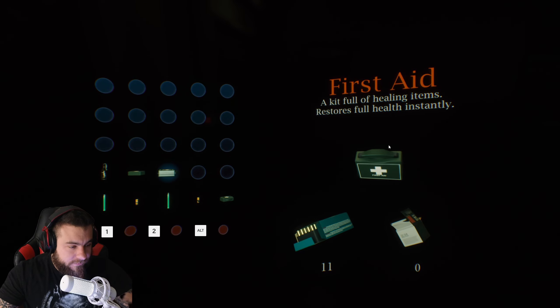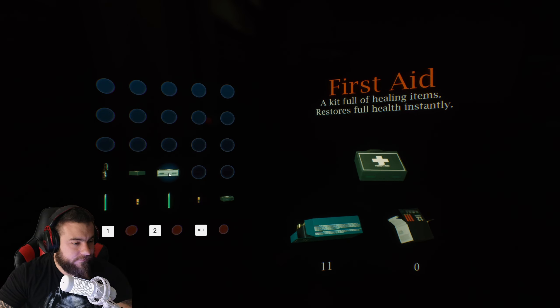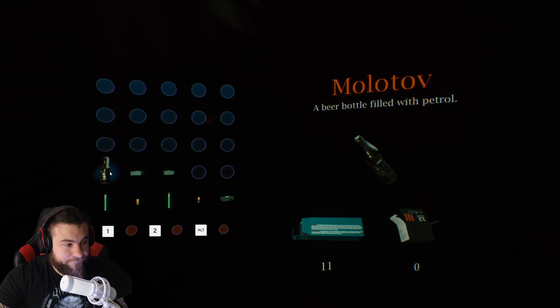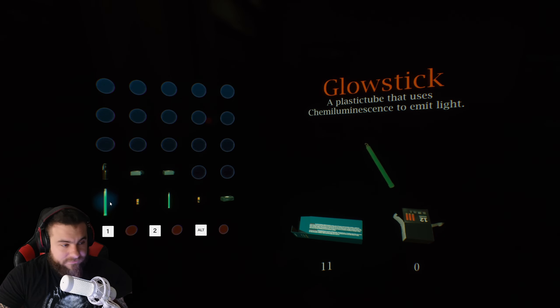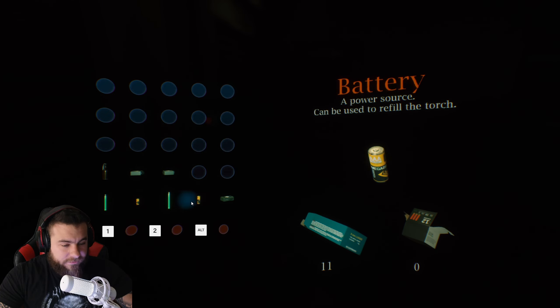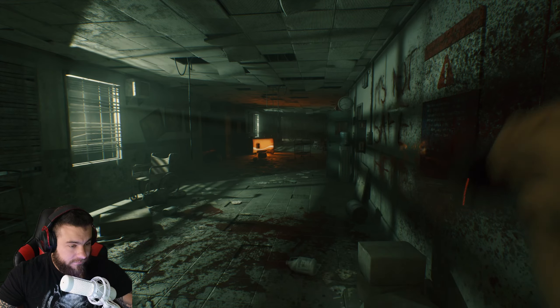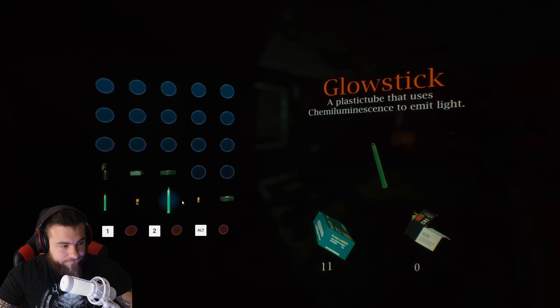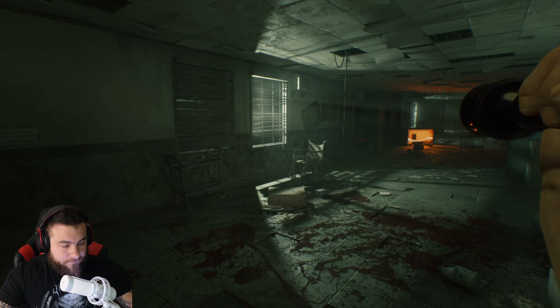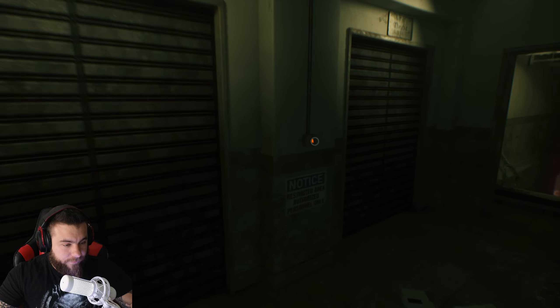Let's check our inventory real quick. Tab. How do we use a first aid? A kit full of healing items. Restores full health instantly. Molotov - beer bottle filled with petrol. Glow stick. Chemical luminescence, temporary light. I think we should go ahead and refill our battery. Yeah. Let's do that. Our battery's full. Alright, put it away.